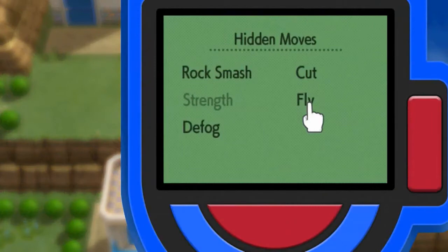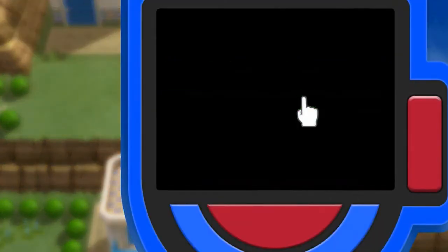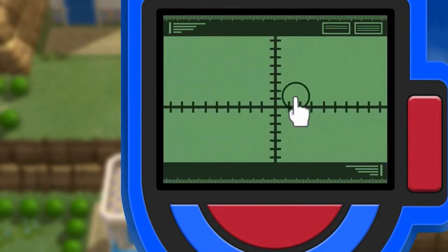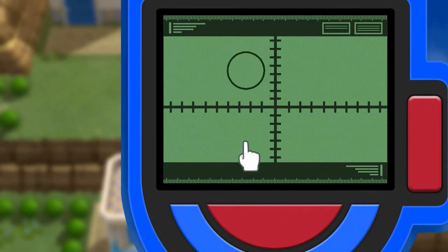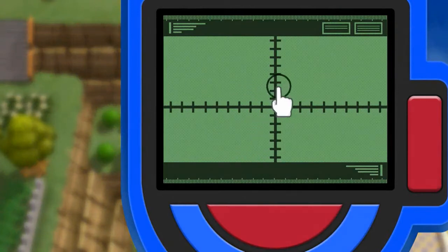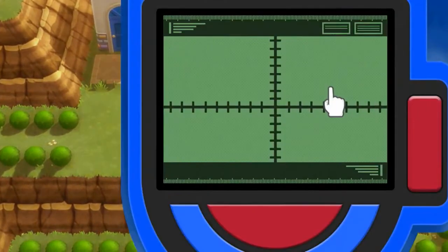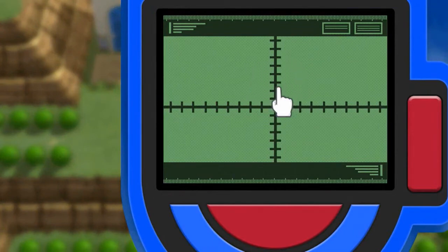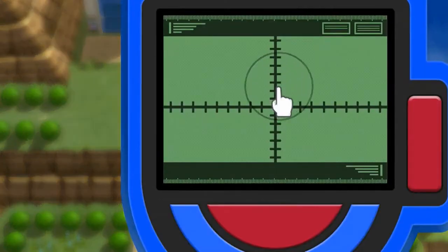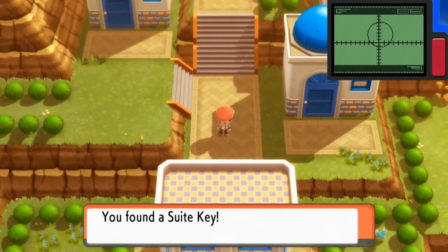Let's click around and find those hidden items — there should be some around here. After some searching, we pass it and then find it right here. We found the suit key!